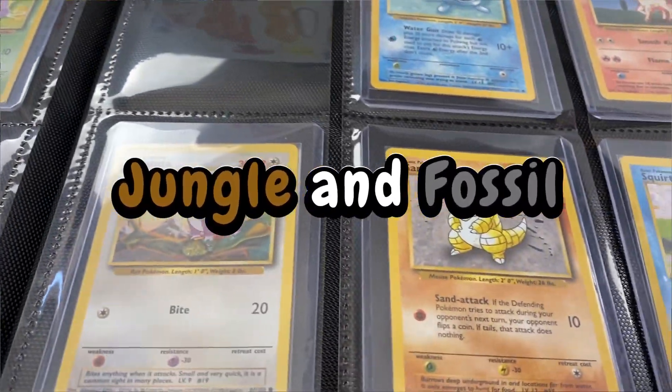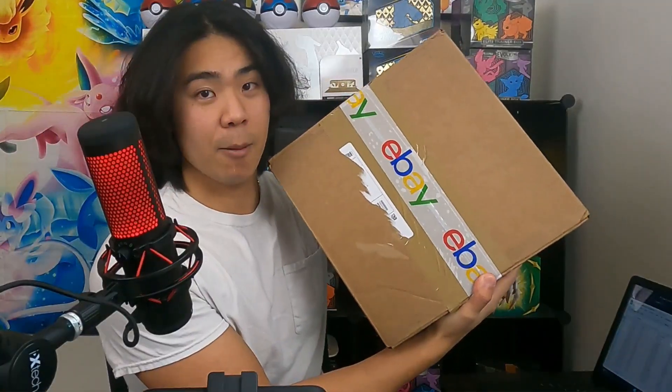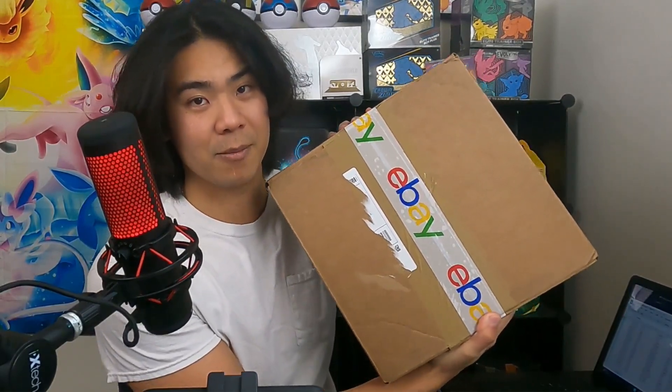This is going to be my base set, jungle, and fossil master set collection, but right now it looks like this. I've made it my goal to have a complete master set of the first three English Pokémon sets ever released — base set, jungle, and fossil. Right now we have an empty binder, but we've recently got some packages with vintage cards that we're going to be opening today. Today's goal is to see how much progress we can make — we've got over 400 vintage cards to look at.